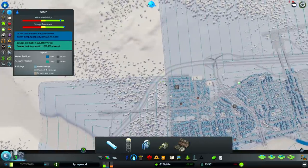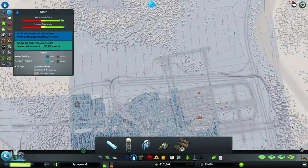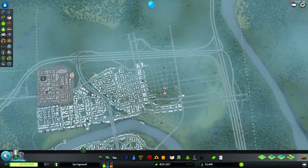Alright — I like my little zigzag designs. So now everything in my five tiles has water. That's pretty nice.